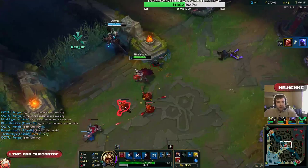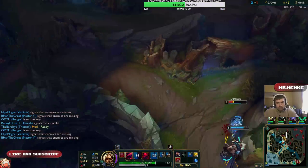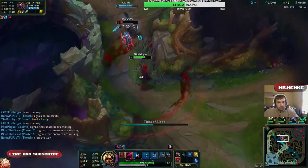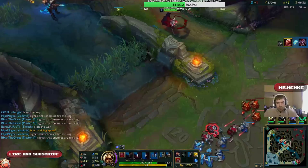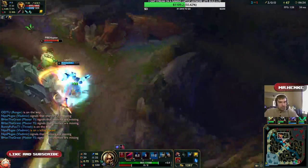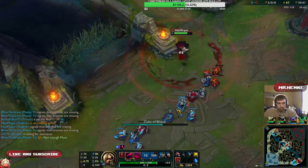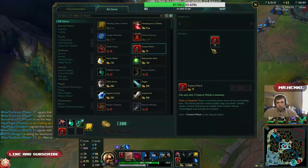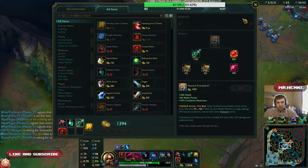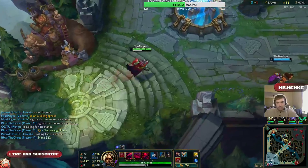I used my ult there — I don't need to — but I really want to get my ult off so I can start stacking Ultimate Hat. Nice. So you really want to spam your ult early if you can. He's not coming so I'm done chasing. We're so close to selling this — we'll probably sell it to be honest, which is horrible, but we get a seven-minute Protobelt so I'll take it.